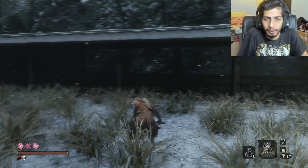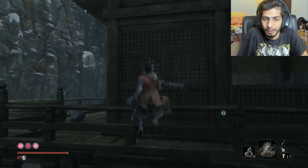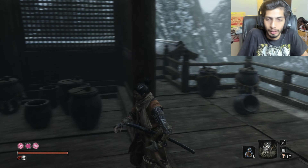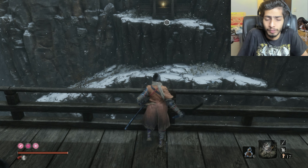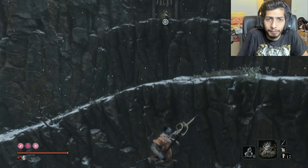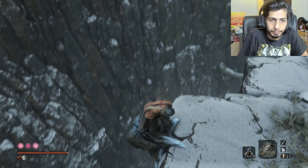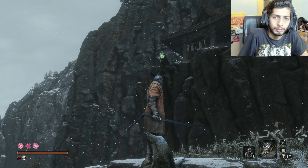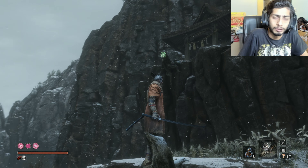Hey everyone and welcome back to some more of Sekiro: Shadows Die Twice. So last time I basically reached this great Sopan shrine where I met this guy again and he gave me a hint, showing me what rats look like. So I need to kill any purple people that I find, and yeah, that's exactly what I'll be doing.